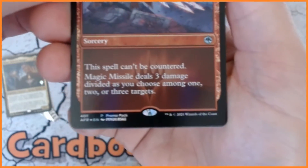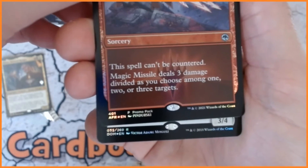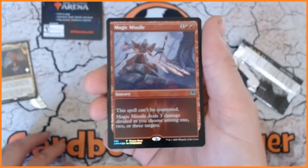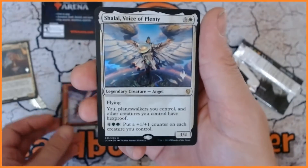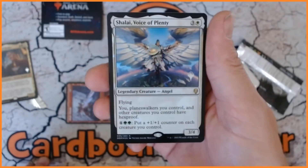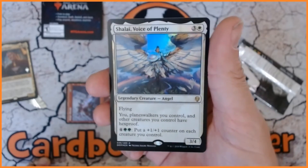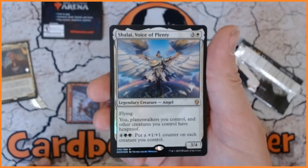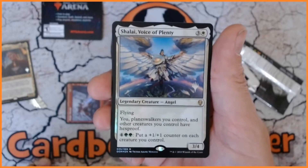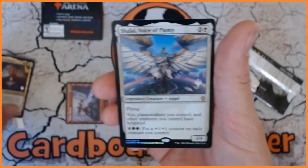Our final card — is it going to be from the D&D set? No, it's from Dominaria and it's a rare. The camera angle's a bit weird — okay here we go. Oh, Voice of Plenty! Haven't seen this angel for a while. It's mighty fine, the foil is stunning. Four mana — planeswalkers you control and other creatures you control have hexproof. This card is a beast!